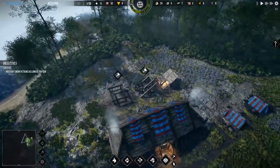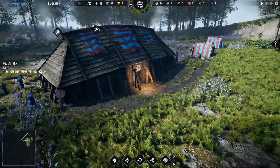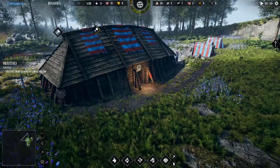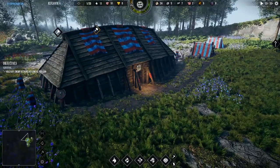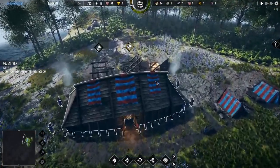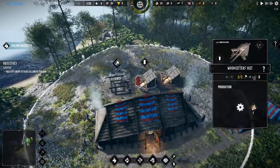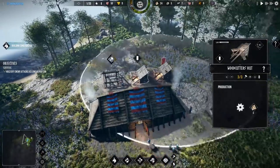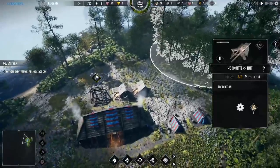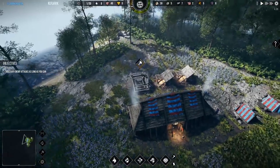Looks like we have two stone deposits there, so we'll go for that. What a gorgeous looking game so far. There are seasons too, by the way. We will see it snow and eventually rain and go from summer to fall into the winter and back into the spring, where there's different buffs and debuffs. Obviously in the winter, things are colder, so troops may move slower, gathering rates are slower, and birth rates are slower too.